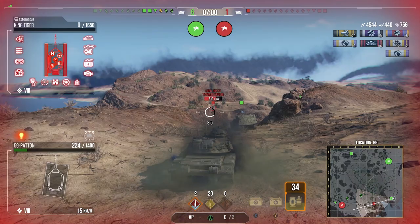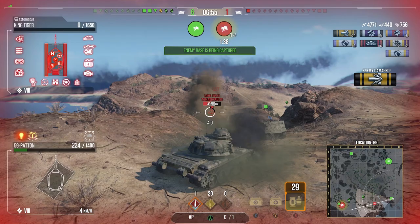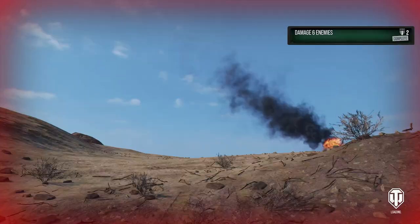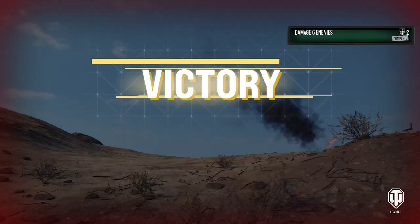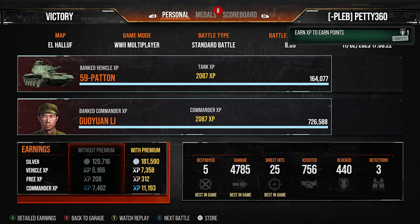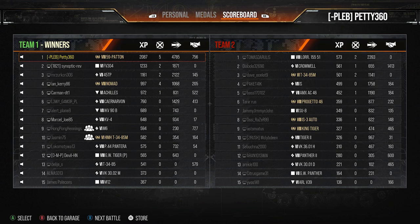In this first game, with one tank left on the enemy team, we've done four and a half thousand damage with 756 assistance. We're trying to get shots into this Lorraine, and we finally get one in. We finish with five kills, 4.7k damage, 756 assistance — Ace Tanker, High Caliber, the Scuchi's Medal, and 2k base XP. A really great game for the 59 Pattern. It was top tier though.